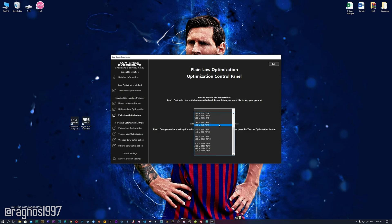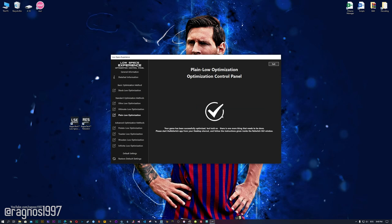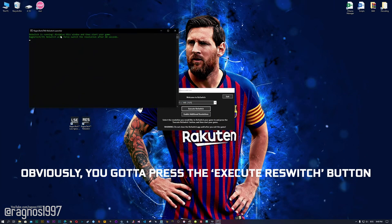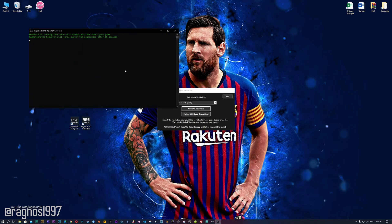When the optimization control panel loads, simply select the method of optimization and resolution you would like to run your game on. This is something you will need to experiment with on your own in order to see what works best for your system. Once you decide which optimization method and resolution you are going to use, press the Execute Optimization button and then start the RedSwitch app that comes pre-installed with the Low Specs Experience. Select the desired resolution once again, minimize this window, and then start your game.